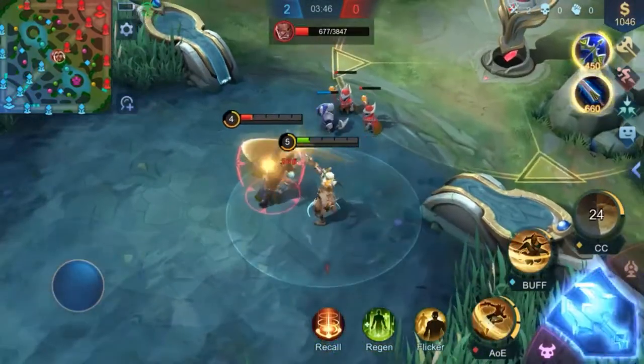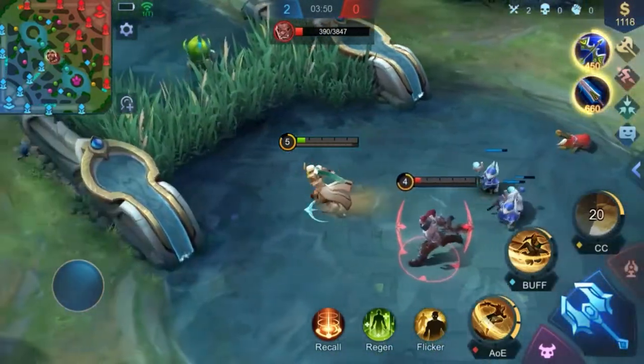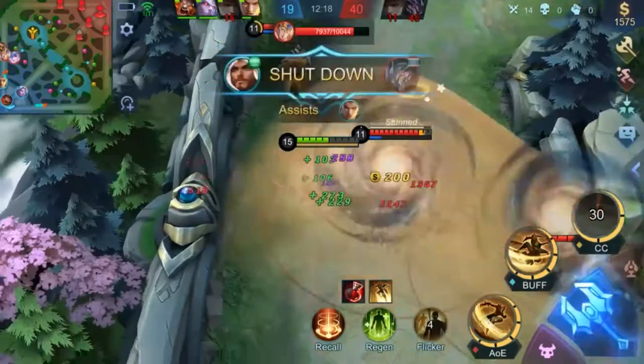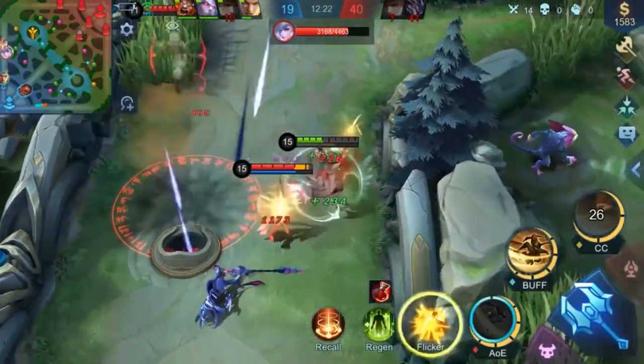As a valiant and swift fighter, Khalid possesses the power of the desert, with which he can deal persistent AOE damage and roam around on the battlefield with ease. Khalid's ultimate allows him to generate a substantial area of effect, helping him lock down the victory or turn the tide of battle.